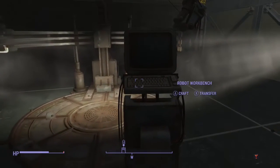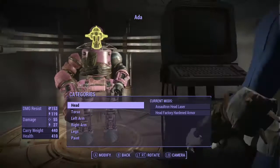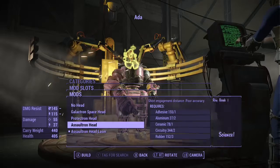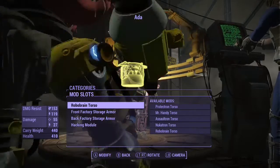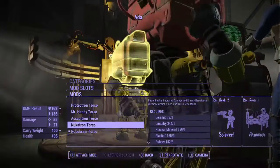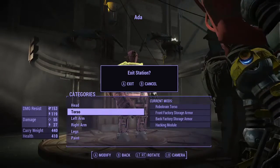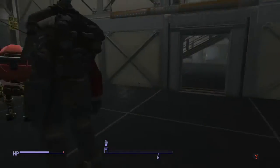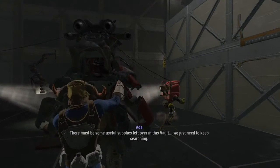The robot workbench is super cool — you can create as many robots as you want. There's farmer one, farmer two, and a scavenger I made for Ada, who's a companion you find nearby. You can alter them significantly — that's what I did with Codsworth. You can make them carry 440 pounds for you and make them really powerful. You can also add those big sergeant-style legs, but they get stuck in tighter spaces.